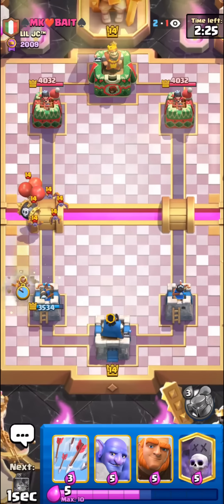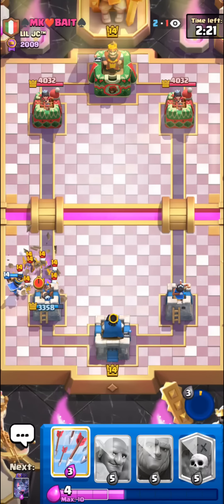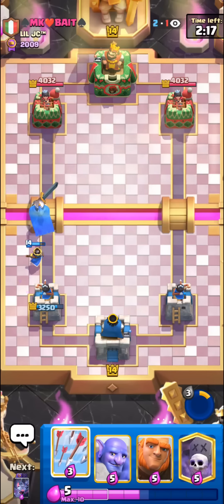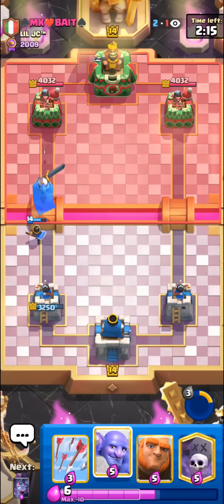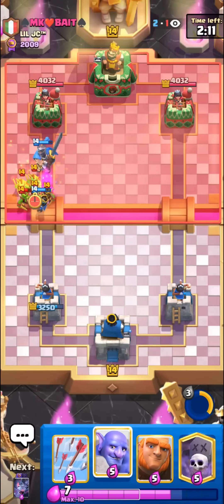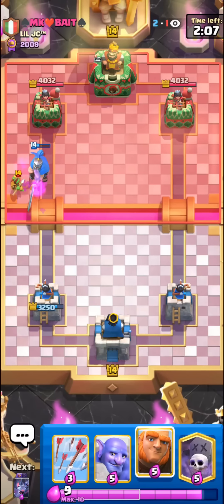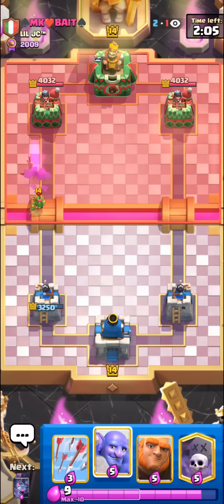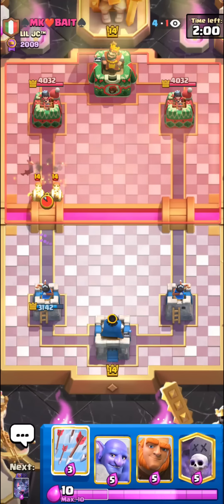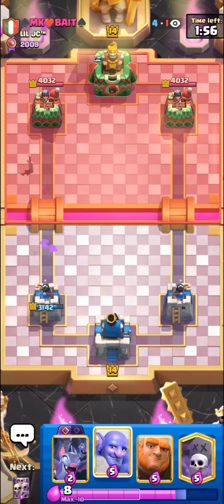I really want to talk about the Bowler because Bowler has been just such a strong card recently. I guess it does really well at countering Evo Recruits and also does pretty well at countering Little Prince. I've been seeing so many Bowler decks recently - the most random stuff like Giant Graveyard Bowler. The main new decks running Bowler are a lot of RG decks, E-Giant, and sometimes Golem.